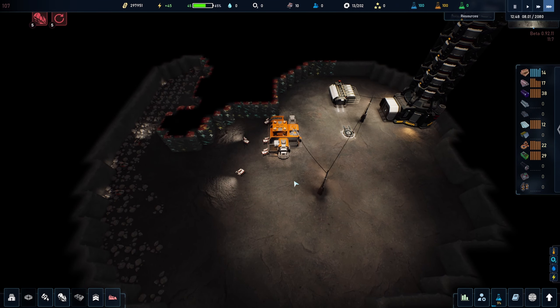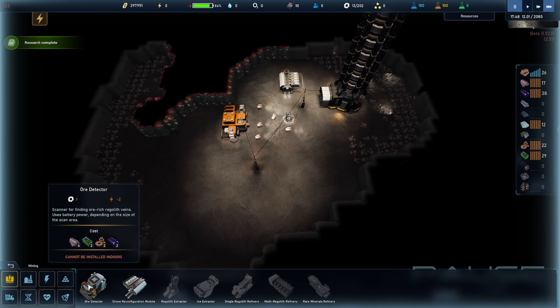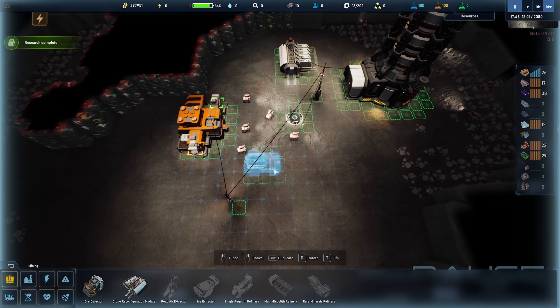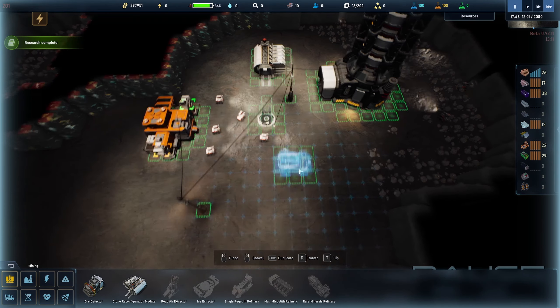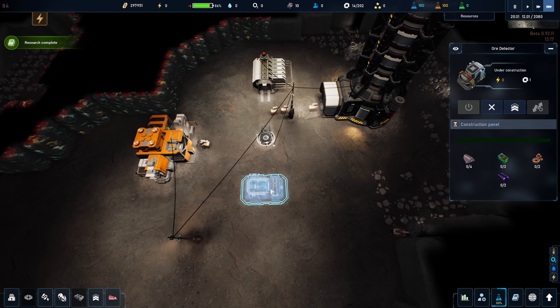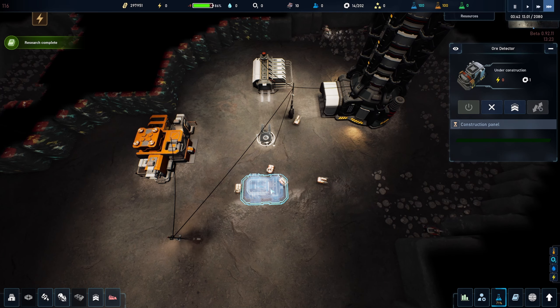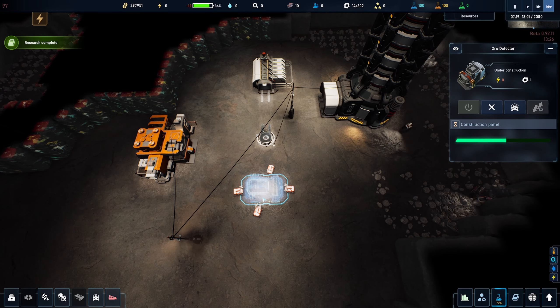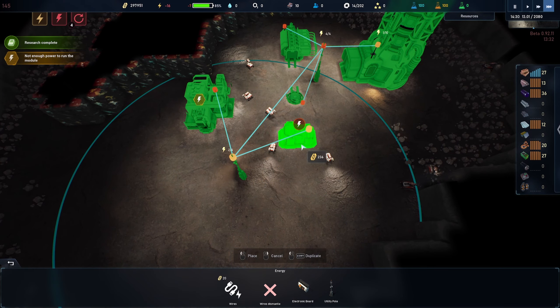A few minutes later I've researched the ore detector. This is going to take a bit of your precious steel that you're not making yourself yet — but that's about to change. I'm going to deploy it in a spot where it probably doesn't take up too much room. You can always demolish and rebuild it later if it's in the way of something else. Keep in mind it also needs power, which is why I built that power pole in a convenient location so I can quickly hook this up.